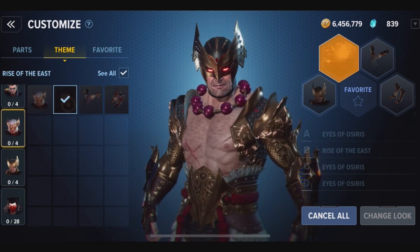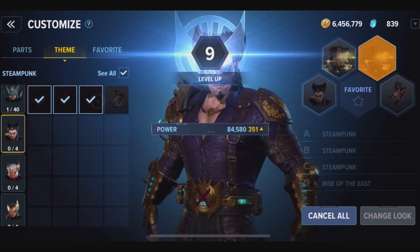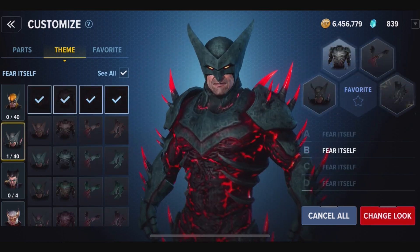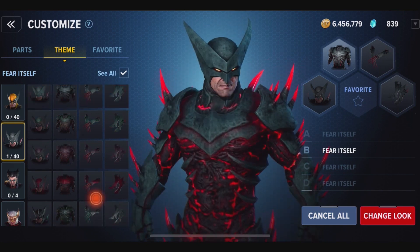If I were trying to get it, I'd have to spend a lot of money. And the thing is, even with Spider-Man, I spent a lot of time and I didn't even get most of his stuff. But look at that — this is the Fear Itself Wolverine with the spikes and everything going on here.